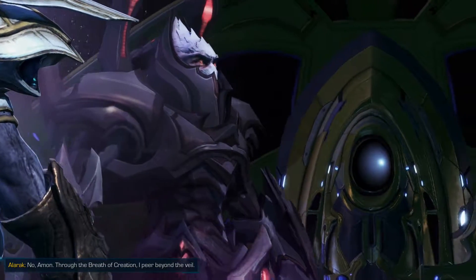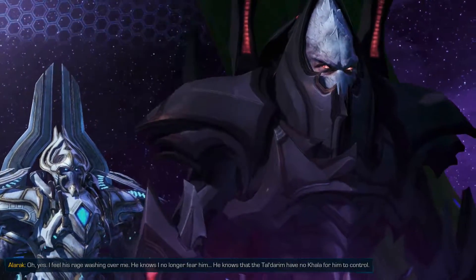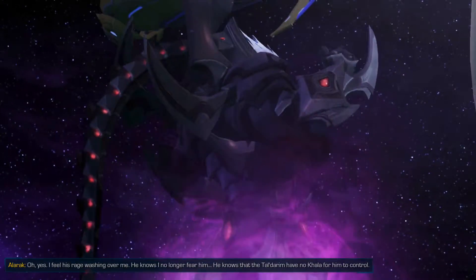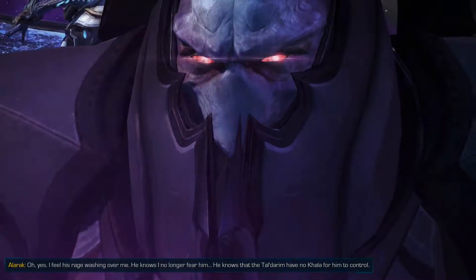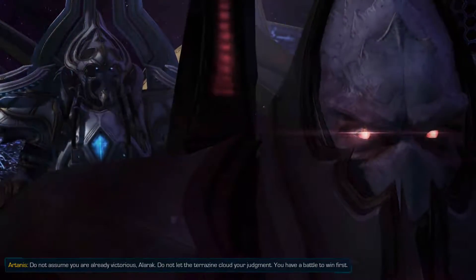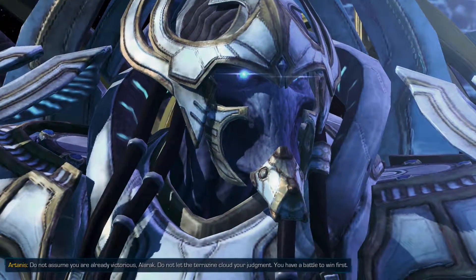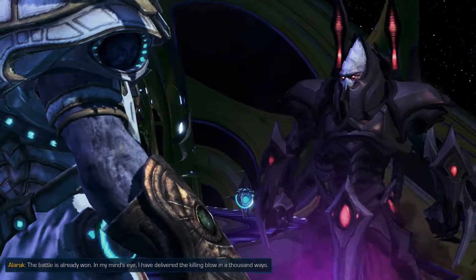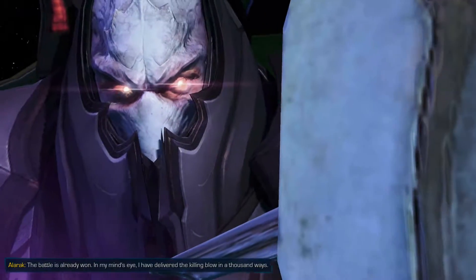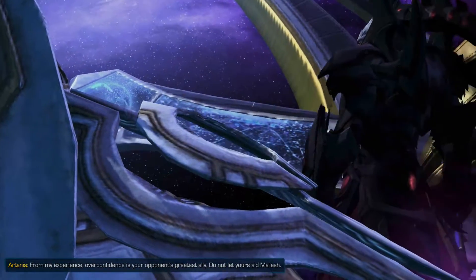Alarak clarifies he doesn't mean Malash — he means Amon. Through the breath of creation he can peer beyond the veil and feels Amon's rage washing over him. Amon knows Alarak no longer fears him and that the Taldarim have no hold for him to control. Alarak says he will turn the chosen against Amon. Artanis warns not to assume victory — Alarak has a battle to win first. Alarak replies that the battle is already won in his mind's eye, having delivered the killing blow in a thousand ways. Artanis cautions that overconfidence is the opponent's greatest ally — do not let yours aid Malash.